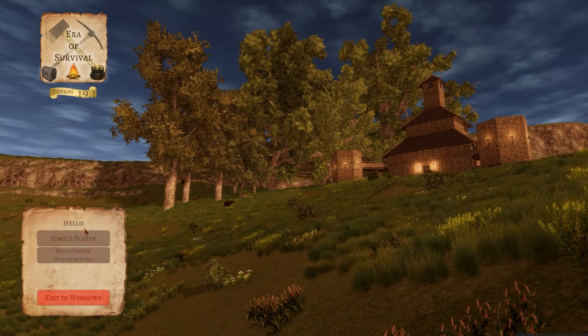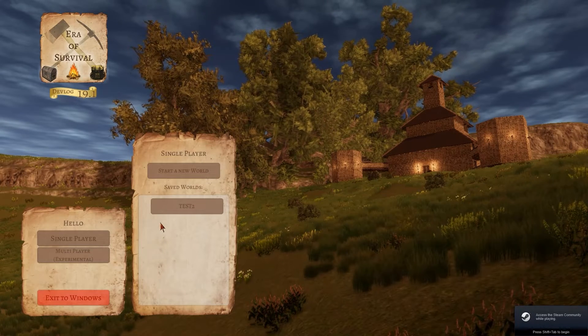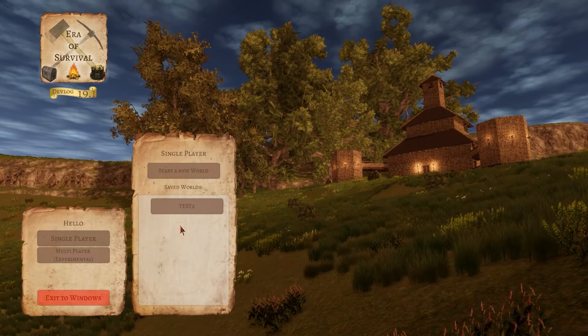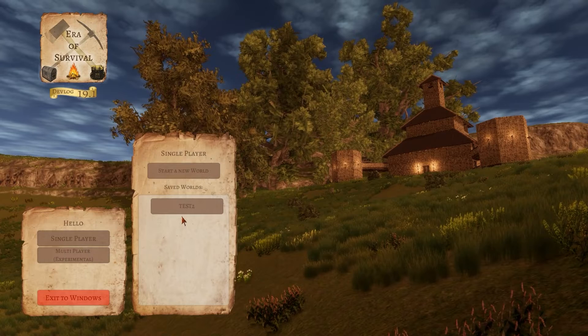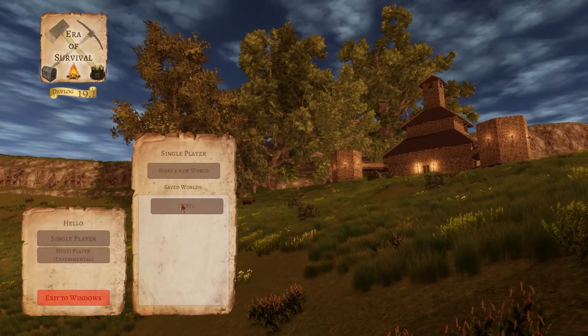Now you are back in the game. As you might have noticed, the world's save file will still remain, so you don't need to redo step one. If the world doesn't show up, you might need to redo step one — but in my case, I don't need to. So you simply join the world.